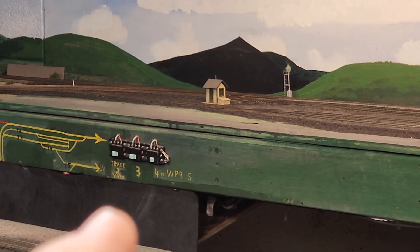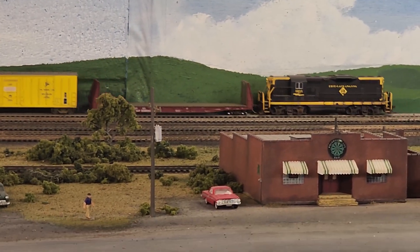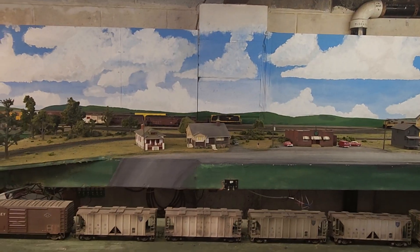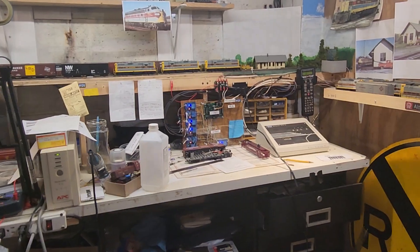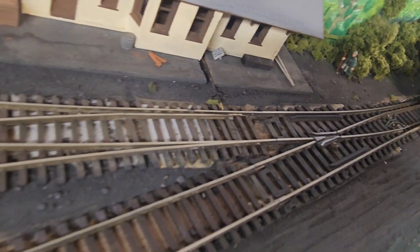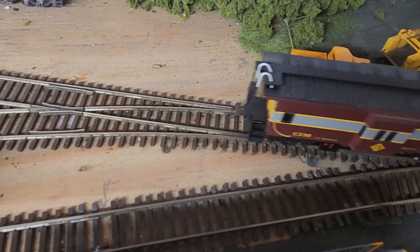You're going to see that turnout — there it goes — and it immediately begins backing up. We'll run out to the storage yard again and watch that process. It will be coming through — there it comes — lined for yard track number 3. This will back down automatically.